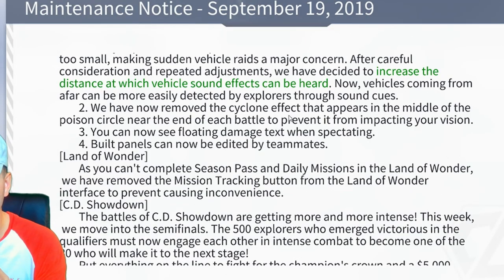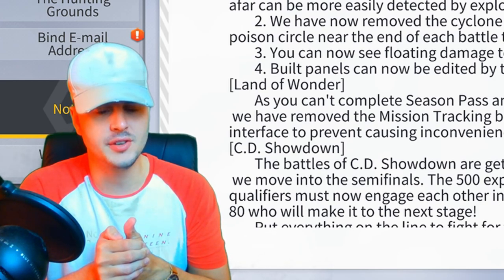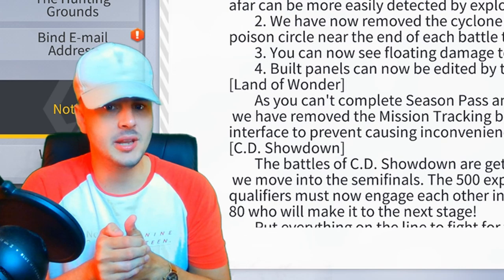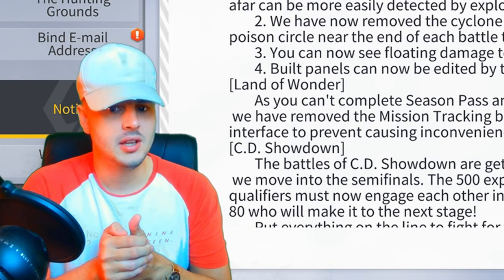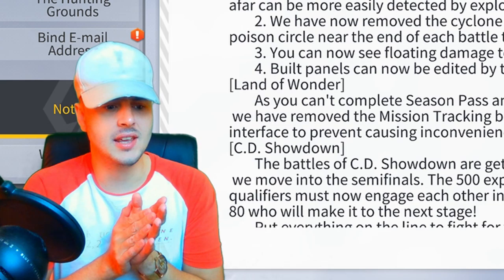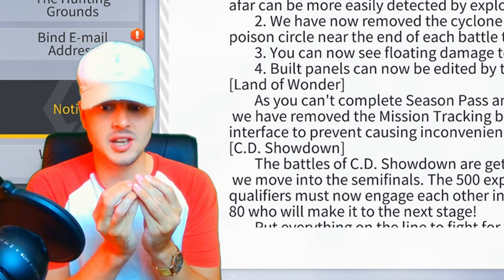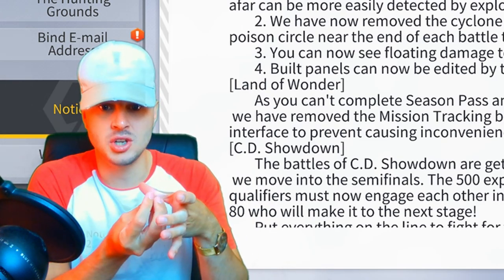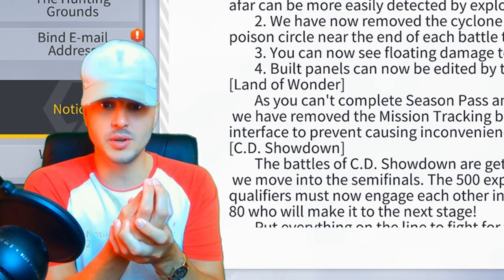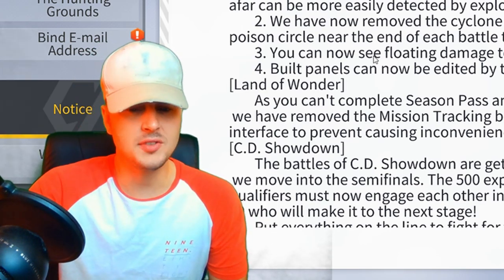Number two: they've removed the cyclone effect that appears in the middle of the poison circle near the end of each battle to prevent it from impacting your vision. So the tornado at the end of the zone — it looks like they've removed it, which is kind of good and bad. The good thing is it doesn't affect your vision anymore. The bad thing is you don't know where the zone is shrinking to, since the circle always used to shrink under the cyclone tornado. We'll have to see how that goes.